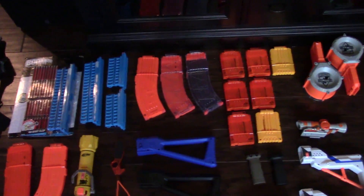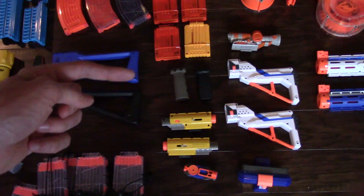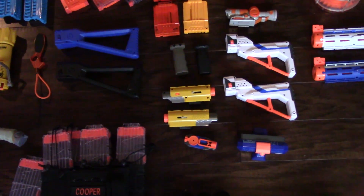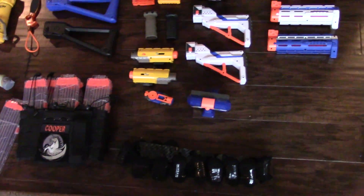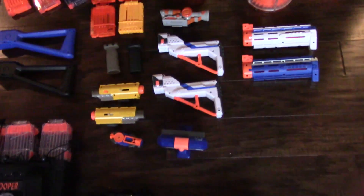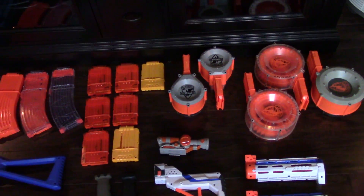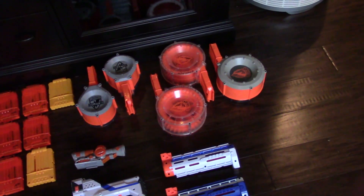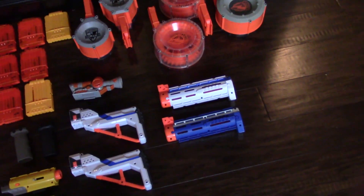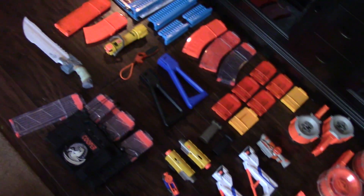Worker Stocks, Worker Magazines. Some standard six-round mags from Nerf. Worker Foregrips. The little Recon Front Attachments. The Longstrike little attachment, Cell Phone Holder — or iPhone Holder. Retaliator Stocks. Clear Shot Scope. Two Rhino Fire Mags — the 25-round drums that can't feed. Three 35-round Raider Drums. And then two barrel extensions. So that's the overview of the extra stuff.